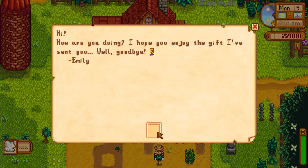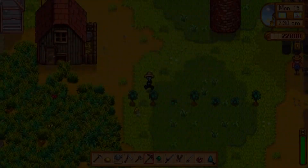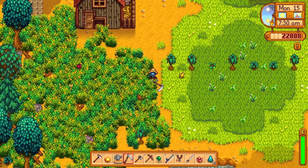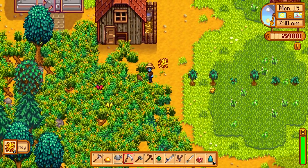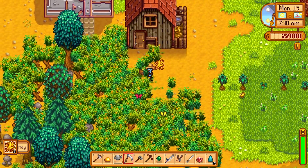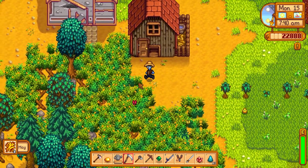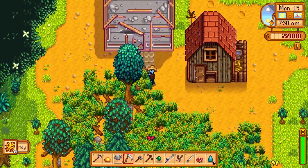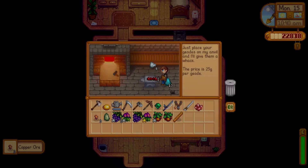On to day 42. Here we get a nice gift from Emily — we're getting her friendship hearts up well. We stop and say hi to Tina, and then we go ahead and clear out some of the farm to get some hay to put in the silo. There's plenty left for little Tina there, and we're good to go.